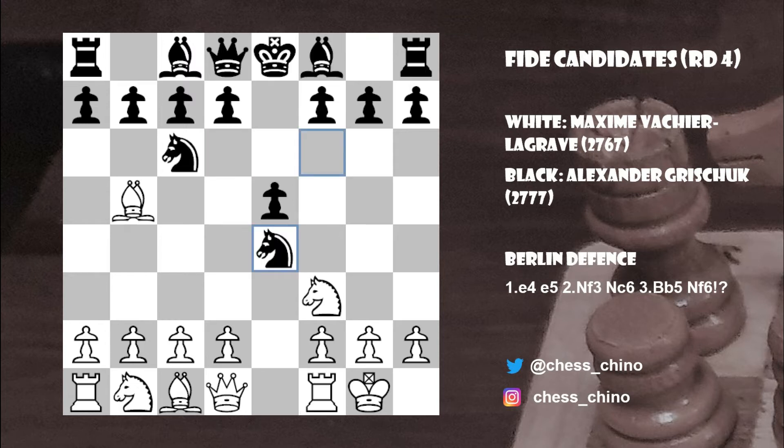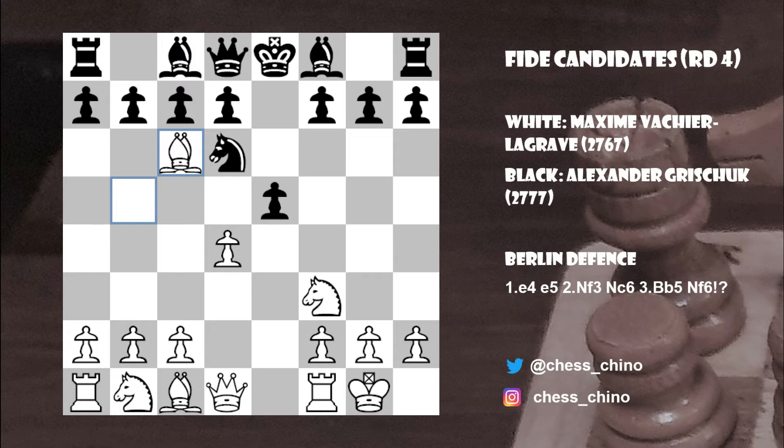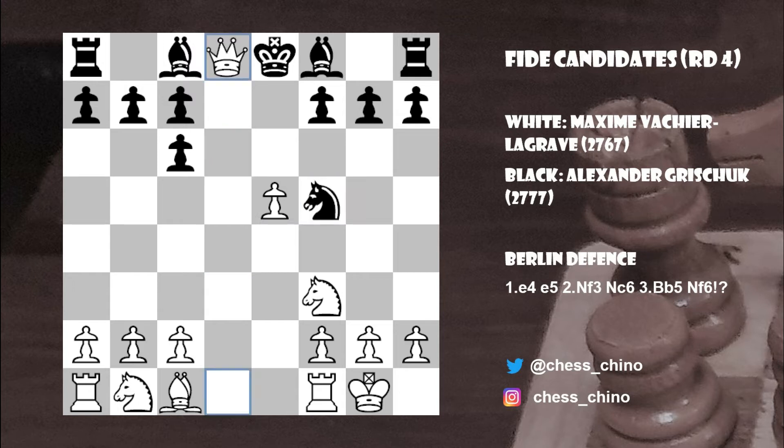d4 is the most popular continuation for White. After Knight to d6 threatening the bishop on b5, White goes Bishop takes c6, pawn takes c6 — notice we captured with the d-pawn here, giving this bishop some air along the diagonal. Then White goes pawn takes e5, and after Knight f5, Queen takes check, King takes d8.